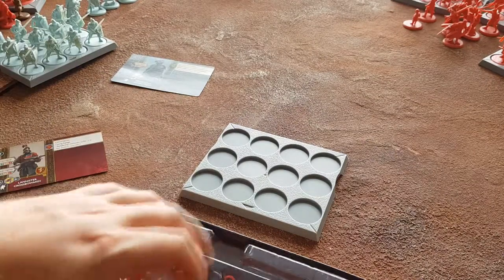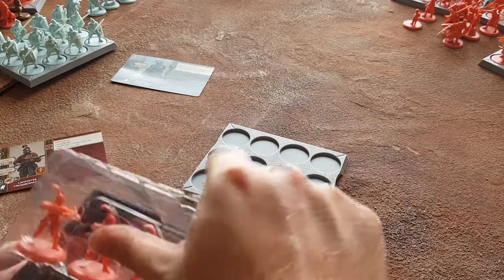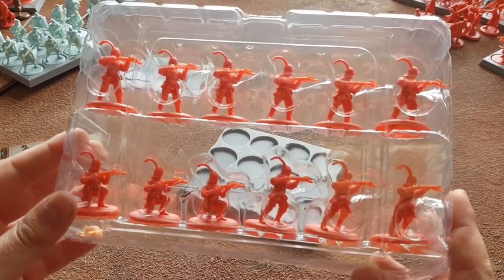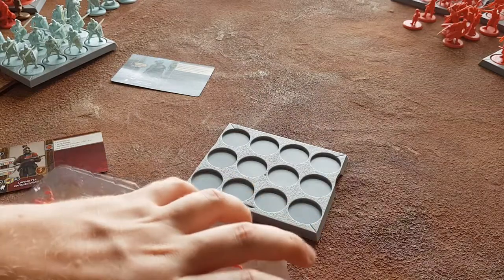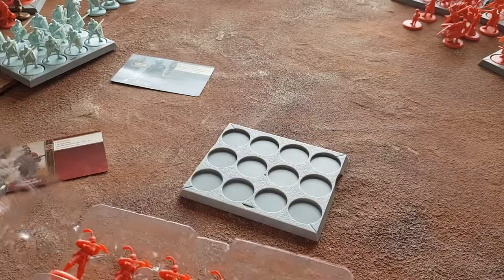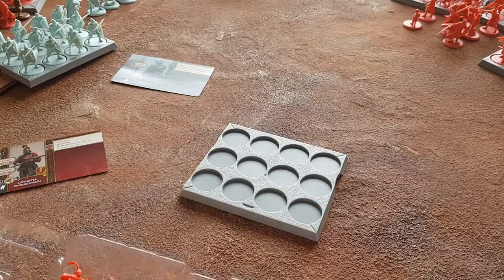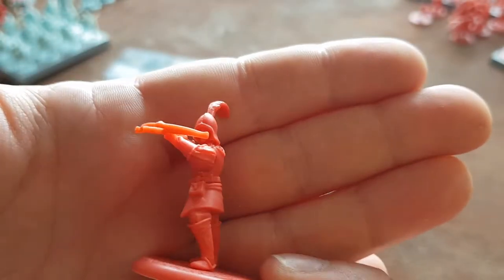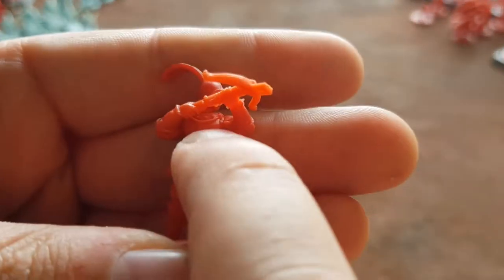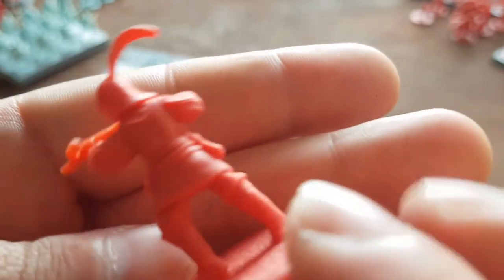Let's see - this is the remainder of the box: 12 miniatures. Three of each as we saw. This is guy number one, taking aim. To me that certainly looks like plate armor, bracers, a metal helmet. These also look like metal.